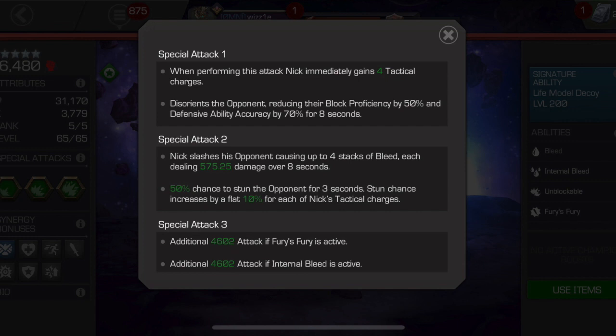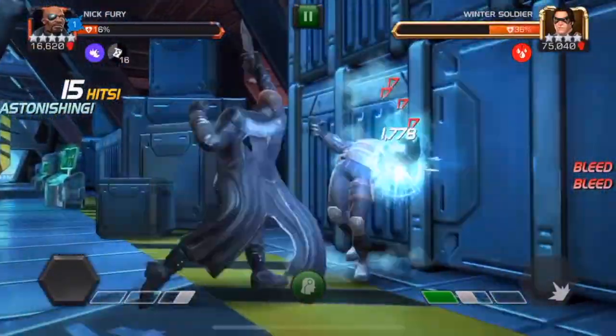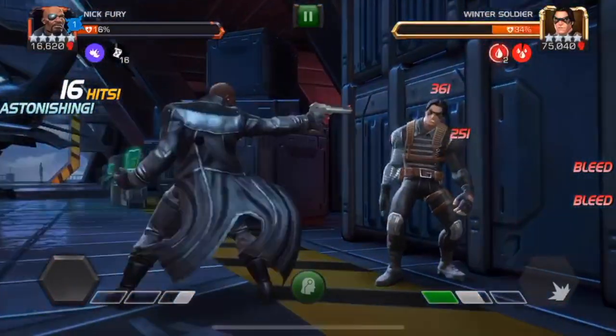Special 2 is also a very powerful move that I incorporate a lot once I'm where I want to be with Special 1. Nick slashes his opponent causing up to four stacks of bleed dealing 575.25 damage over eight seconds — also a way to enhance internal bleed and get it up faster. It also has a 50% chance to stun the opponent for three seconds, with stun chance increasing by a flat 10% for each tactical charge. If you have five or more charges, this is a guaranteed stun — being able to guarantee a stun is very, very handy, especially in tough fights.